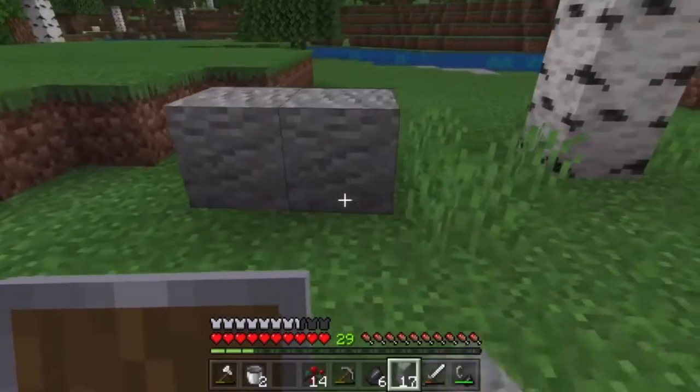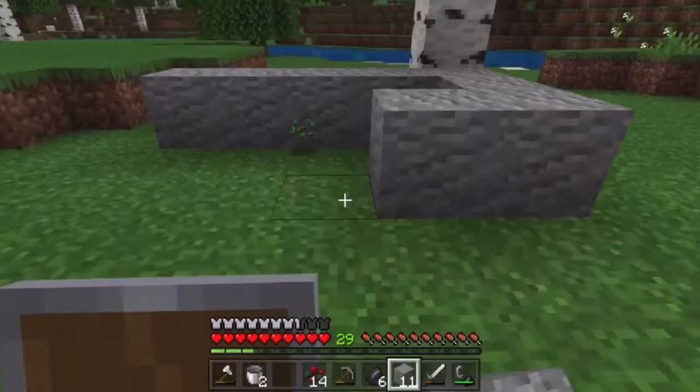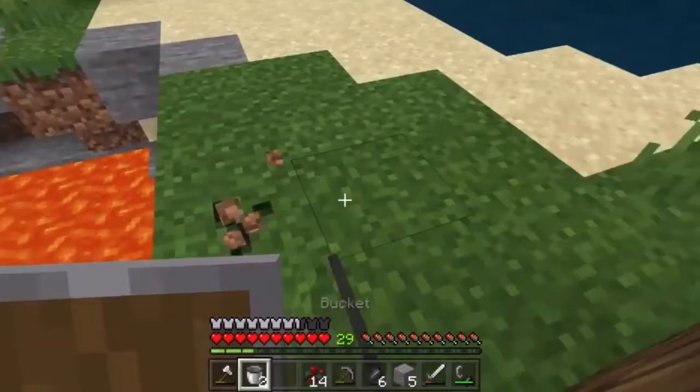Hey guys, so today I'm going to teach you how to make a nether portal if you can't find diamonds. First you're going to start out with this four block deep, four block wide trough. And then you're going to fill it with lava.